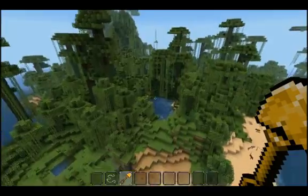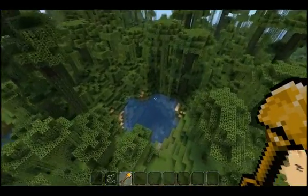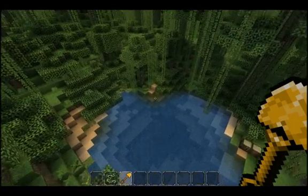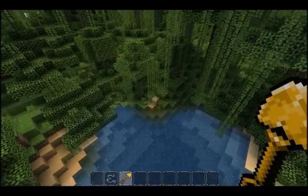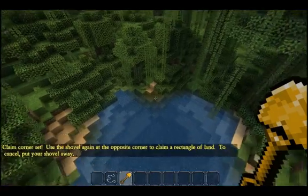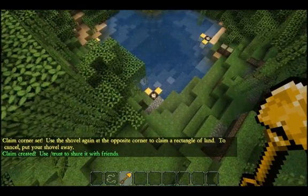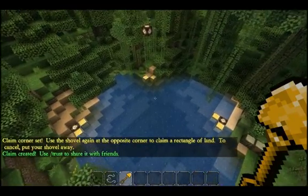So let's say I went over here and thought this jungle pool looks really cool, so I want to create a new build here. As long as I have enough blocks to claim this area, I can do it. So I right-click there, and then come across to here and right-click — and there. Now I've got another claim here, and I can build here.